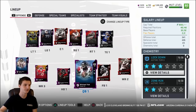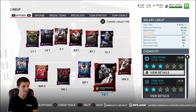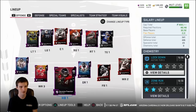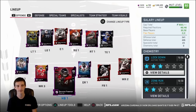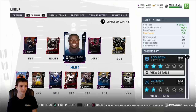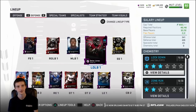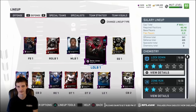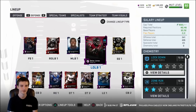Essentially what that means is you're gonna fill out your lineup — it'll tell you on your lineup screen exactly what you need to fill in. It's pretty straightforward: two tight ends, the full line, four receivers, running back, fullback, quarterback, and then on defense four linebackers, three safeties, four corners, six defensive linemen, and then you have your two flexes.